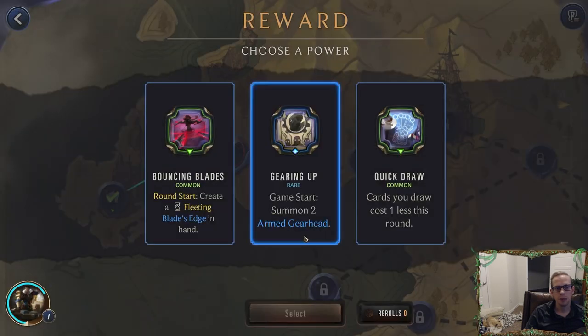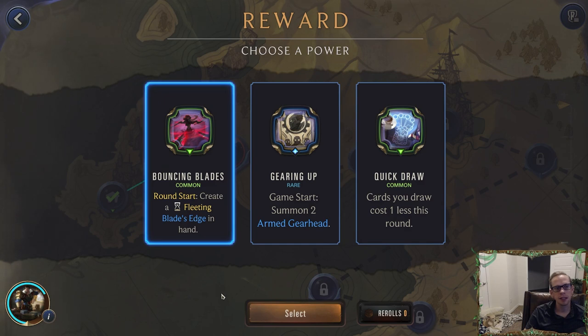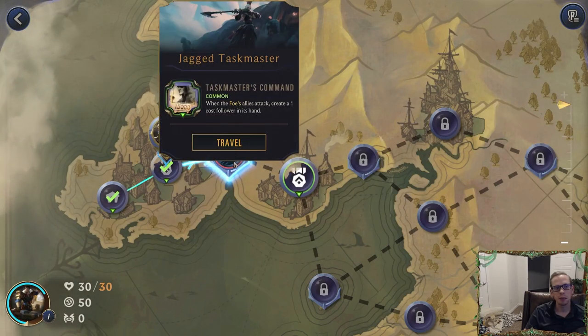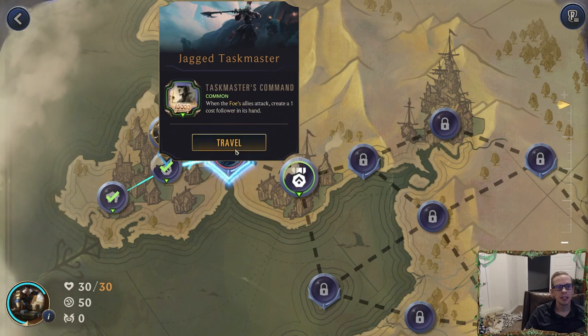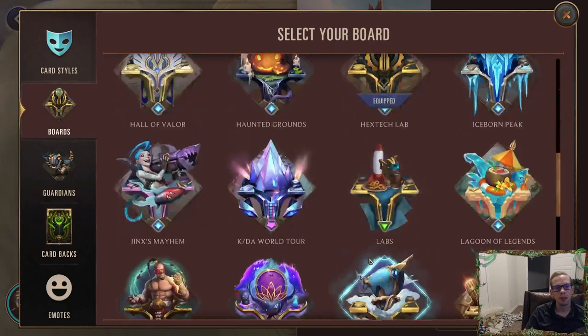Otherwise we can get two armed Gear Heads — game start, not too bad — or cards you draw cost one less this round. We don't have any re-rolls so we have to choose one. We'll have Swain as our mid boss. Let's get the Blade's Edge each turn — we'll be able to use that and get rid of those powder kegs, because powder kegs can really do a lot of damage.